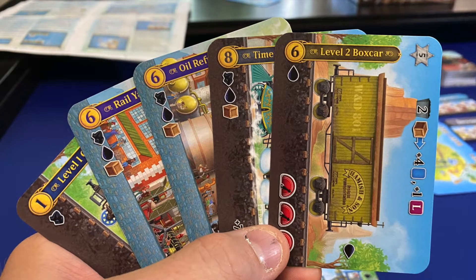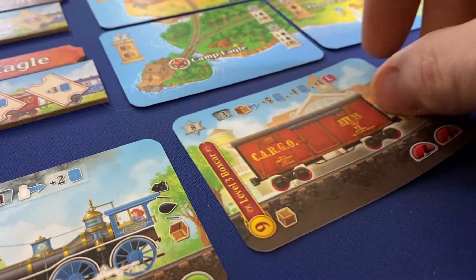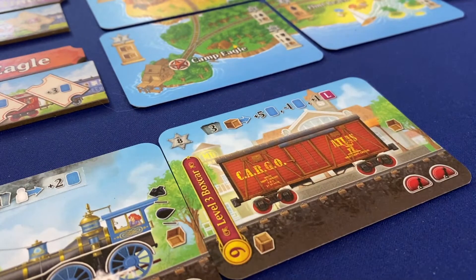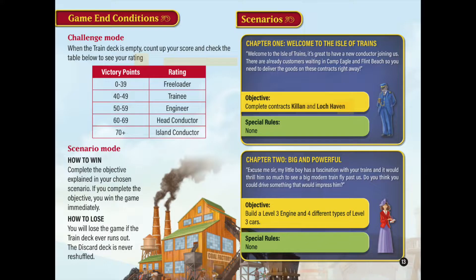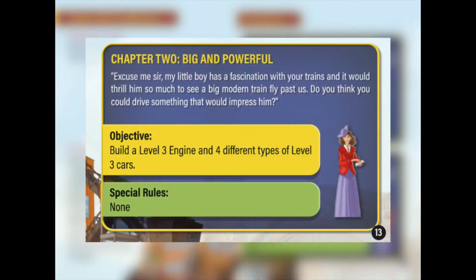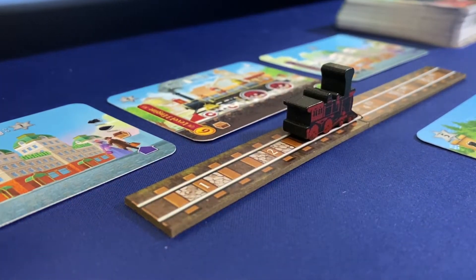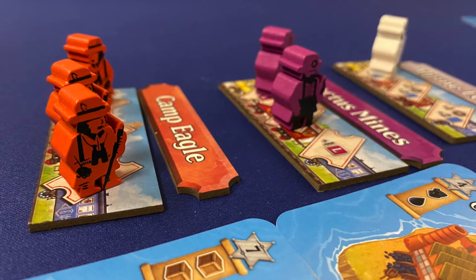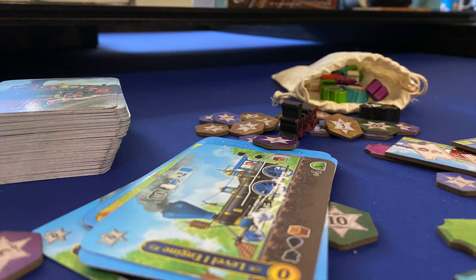Isle of Trains has your back because cars can either be built for their full cost or upgraded by discarding an already built car of the same type and paying the difference. In such a small structure, opportunity cost is abound. Unless playing solo — where the game is driven by emptying the deck or fulfilling a scenario-based win condition, which is actually a really cool puzzly approach to solo games I'd like to see more of — the progress track pushes forward with surprising momentum as standard contracts are claimed and visitor hubs are filled, leading to a final round after which players count up points and determine the winner.